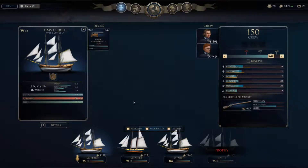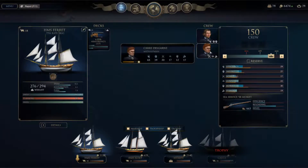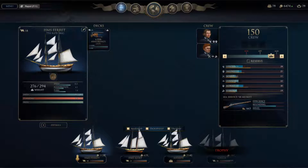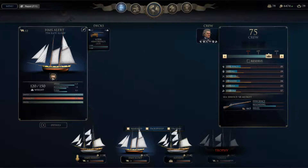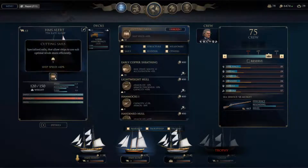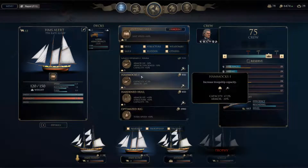Welcome admirals to Ray Rivers Gaming and Ultimate Admiral: Age of Sail. This is my first time in what I'll call harbor. I received three ships. First is the Ferret, a seventh rate. I gave her a hardened hull for more protection, increased her crew, and put her on alert. I gave her speed, though I probably should have given her an upgraded hull because she is so fragile.